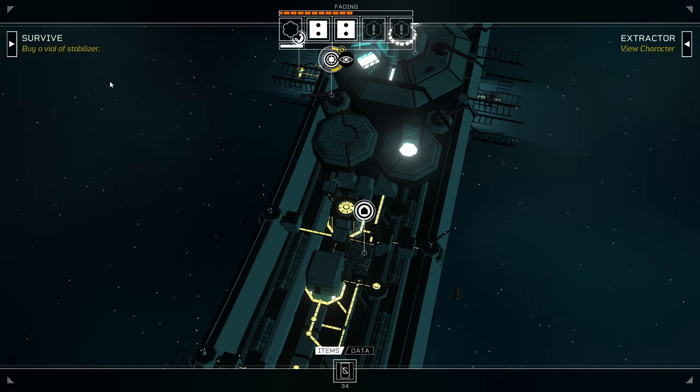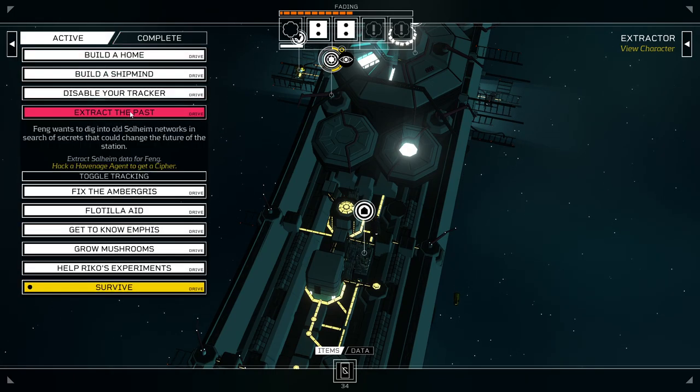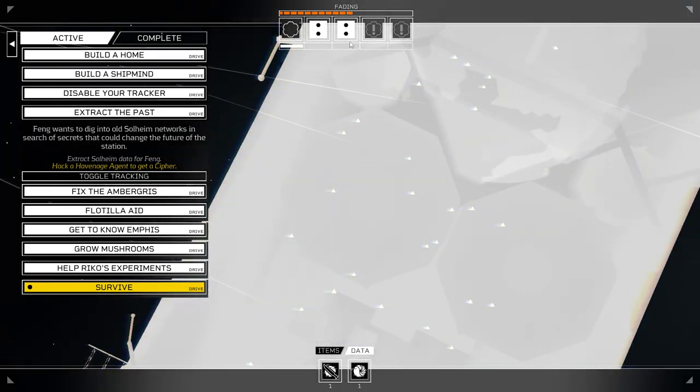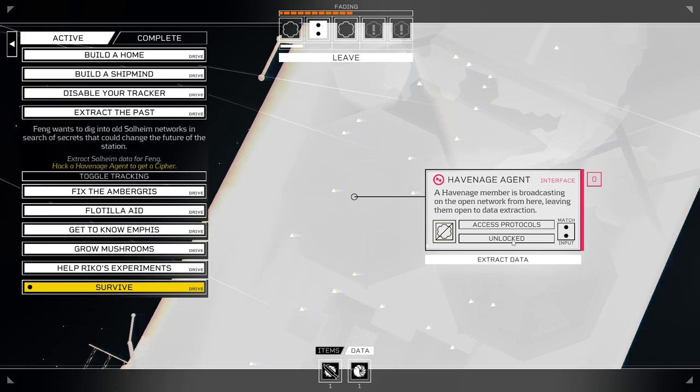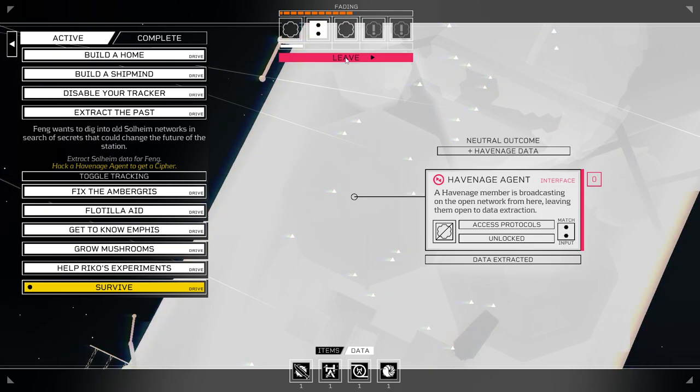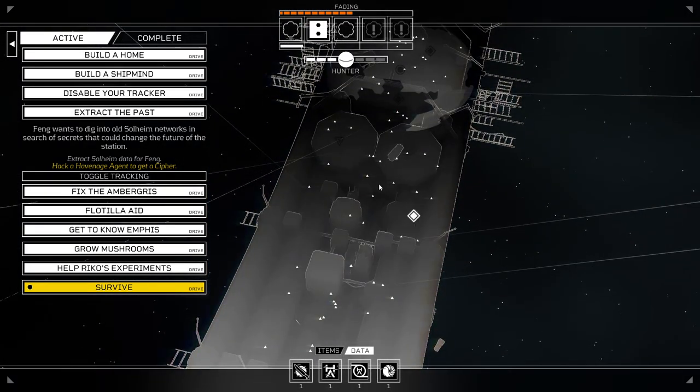Okay, we did not get drive completion there. We have to help him a little bit more. Well, fortunately, Havenage agents get hacked on twos, so this should be very doable. I don't know exactly how far we have to push for our upgrade point, but I would like it now. That would be really good.